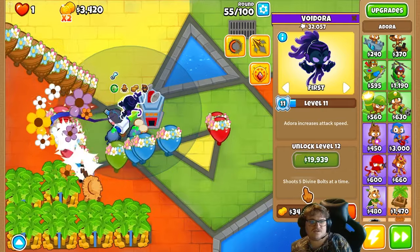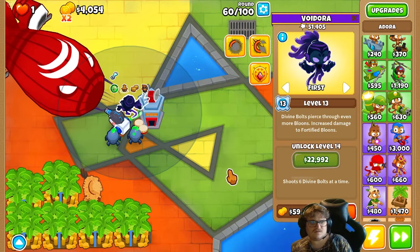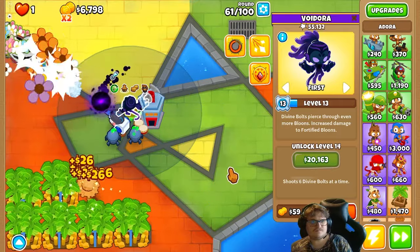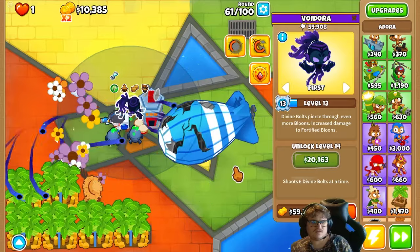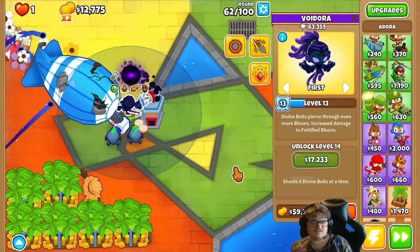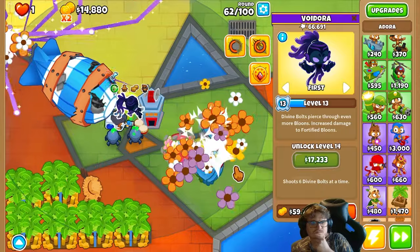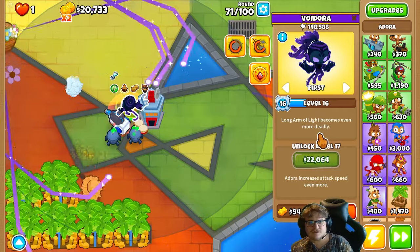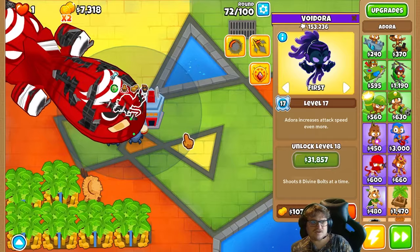Trust me, I did experiment with this a lot. This is the rest of it — upgrading it again, continue upgrading it. The reason why I'm upgrading the banana farms more now is because I need to focus on the main source of damage here — also Adora. And she starts to get hilariously strong now.